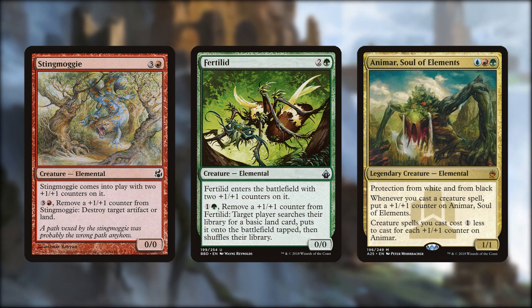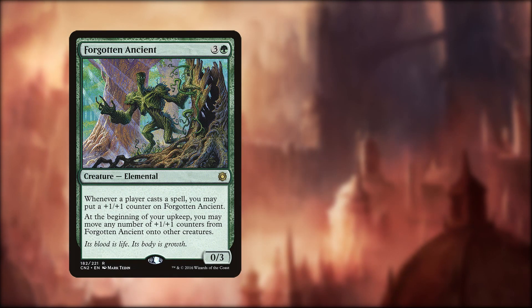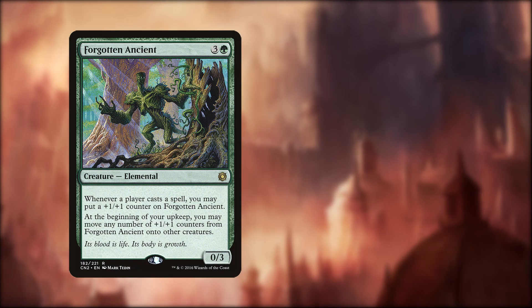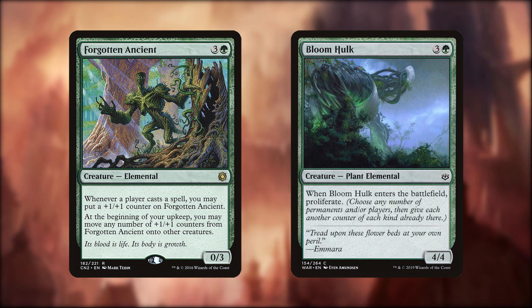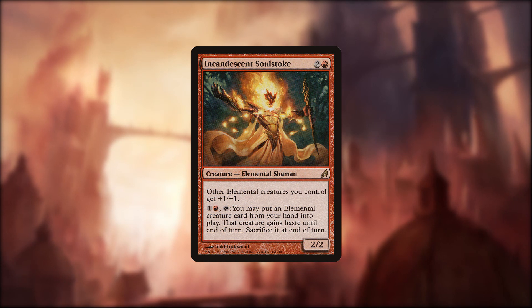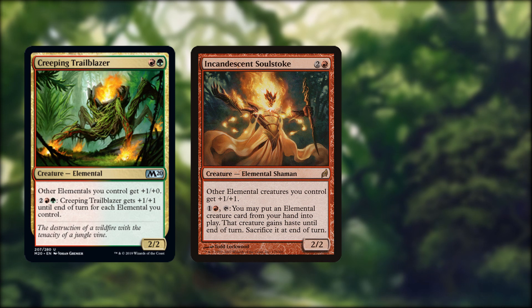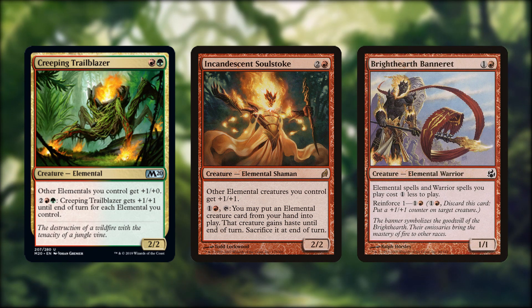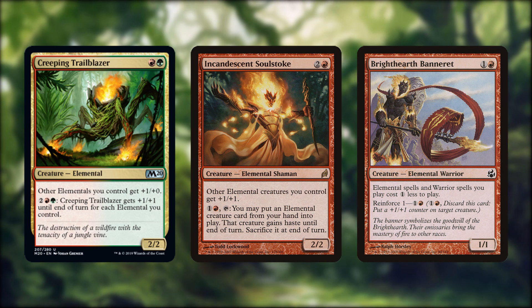Animar, Soul of Elements is of course the long standing king of the counters, so naturally finds a home in this deck. Forgotten Ancient is great at shuffling those counters around onto our other creatures, and Bloom Hulk gives us a one off proliferate to bump the numbers up. Incandescent Soulstoke provides the anthem effect and a cheat-cards-out ability. Creeping Trailblazer is another anthem and can get scary big itself. The Banneret isn't an anthem but a very handy cost reducer, and when combined with all the lands we should have, can provide some great value turns.